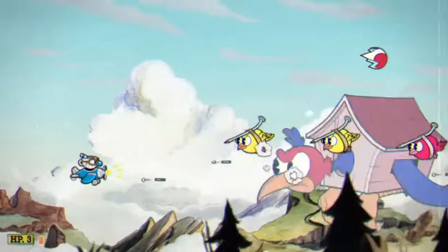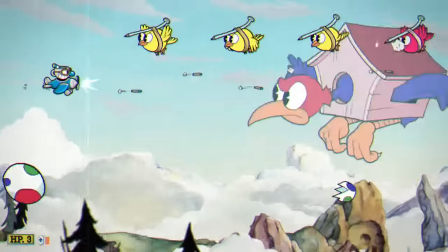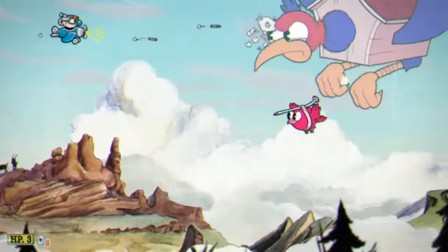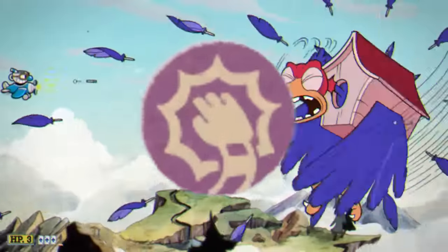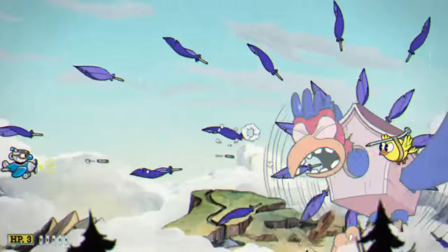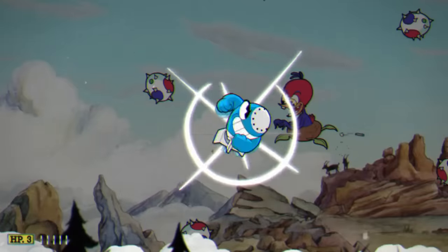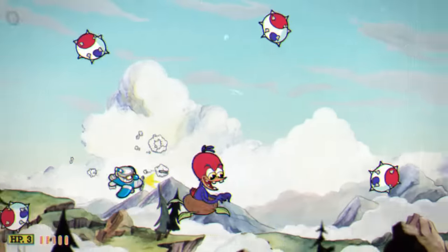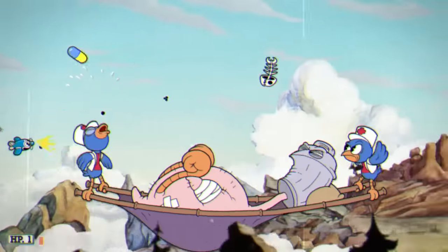Our next boss is going to be Wally Warbles. I've been recording this video over a couple days, and recently I've had a really bad thing with my asthma — my throat feels like I just ate half a pound of razor blades. So if you can hear a difference in my voice, I apologize. Since this was a plane level, our charm is obviously going to be the Pea Sugar, and our shot is the Pea Shooter. The Pea Shooter actually works really well against this boss — it's really only bad once they get into the final phase. I practiced it so much for a previous challenge that I can do a lot of damage really fast, and once he gets to the final phase, it's a bit annoying, but we got it done.